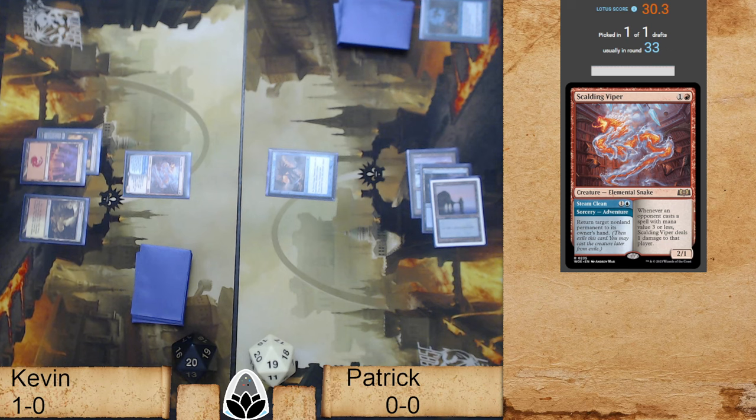True Name, though, is a pretty good way to guarantee you can get damage in against Kevin. This is going to do a lot of heavy lifting in this matchup, or just hang out and block. It should threaten a lot and kind of stuff Kevin's attempts into combat.